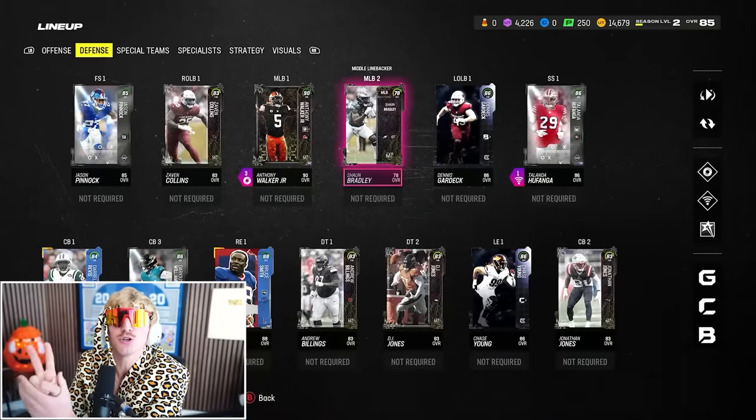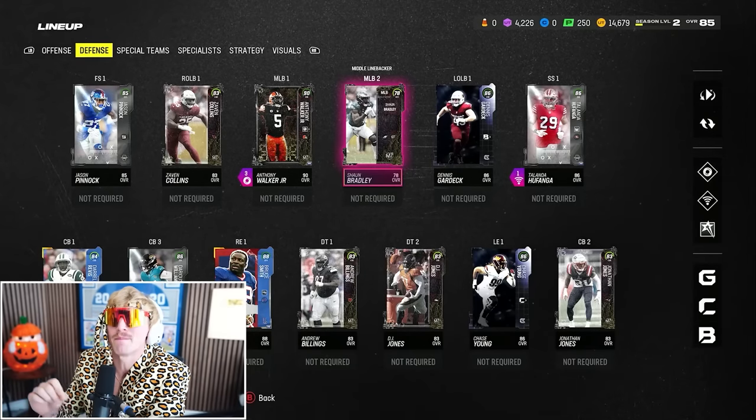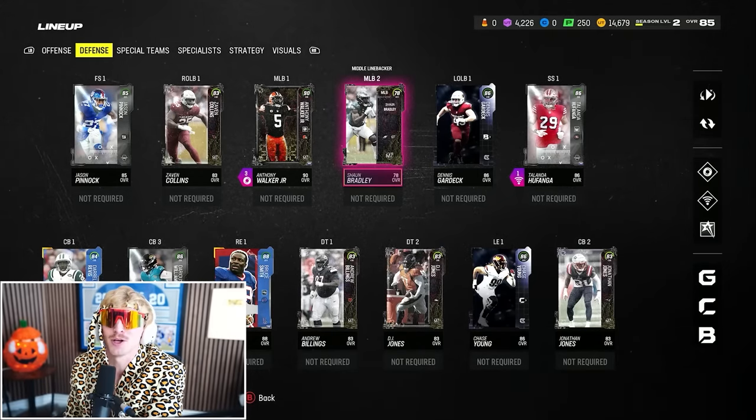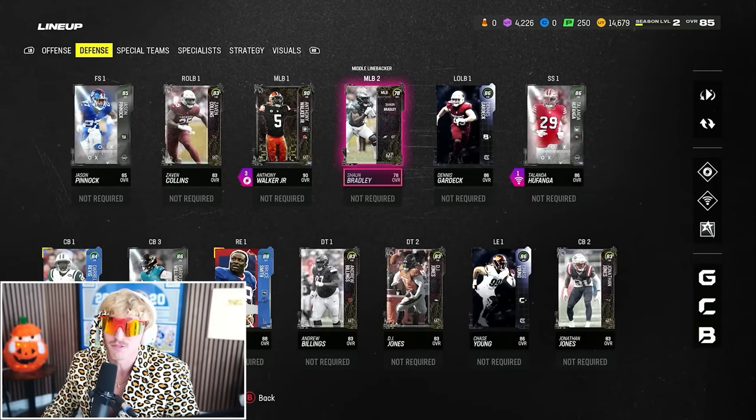Double or nothing — 3.2 million is next, and two new things should have dropped: Most Feared wave four and a new promo called All Madden. You didn't get to see either in today's episode, but for that 3.2 million build both should be out. Honestly, All Madden is probably going to tank the market, so 3.2 million is going to be an absolutely nasty team. I can't wait. Love you guys — see you in the next one.